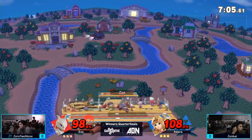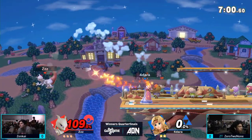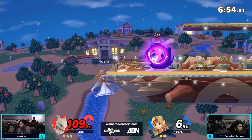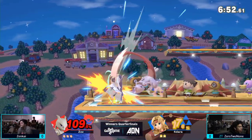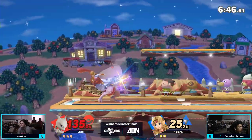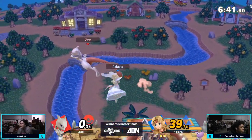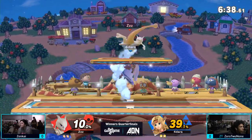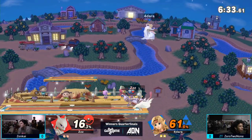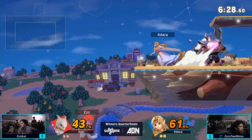Zenkai just points up — point at the ground and he'll explode. Charging the up smash there, but he rolls. We got Shadow Ball. Zenkai getting some nice combo pressure here, but Zero to None takes advantage of that overcommitting on the Rapid Jab. He's able to punish with the forward air to take the first stock. Those moves require a lot of precision, but when you land them, they can be very rewarding. If Zero got that at 60%, it probably still would have KO'd.